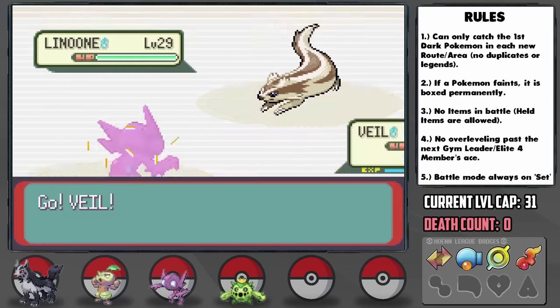After arriving in Fortree, I'm a bit nervous about Winona's battle, but I remembered something. In the Mauville Game Corner, you can get the Ice Beam TM for 4,000 coins. This ends up costing us like $90,000 — almost everything we have — but I'm hoping it will be worth it. I teach it to Nado and get ready for battle.